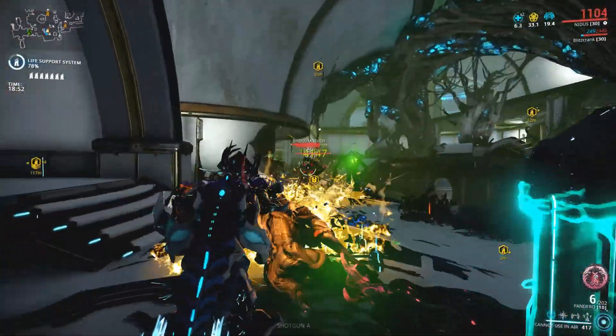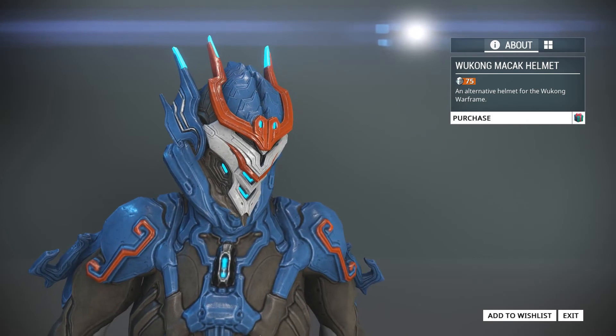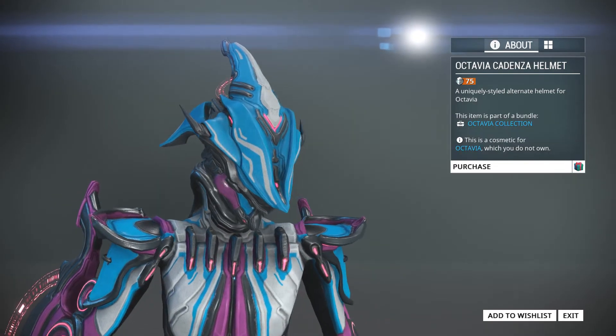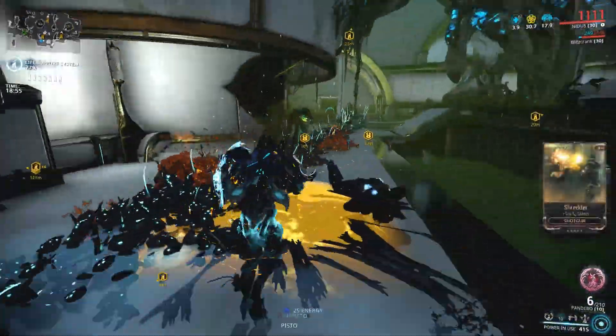We received a number of cosmetics: the Mucous Cyandana, the Macaque Wukong helmet, the Cadenza Octavia helmet, the Mirrored Kavat armor, and 5 new emotes.